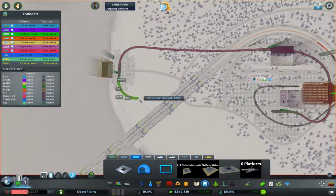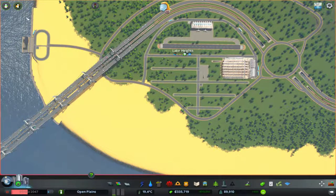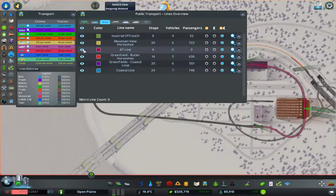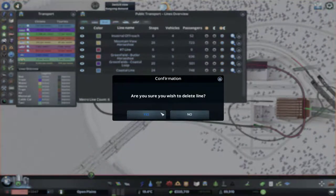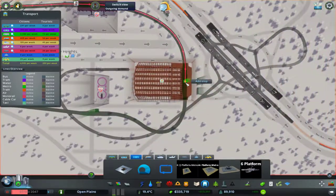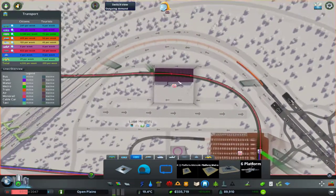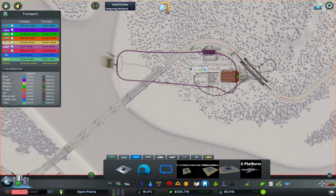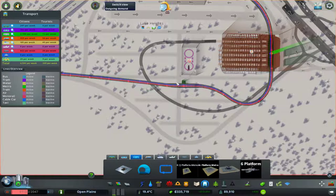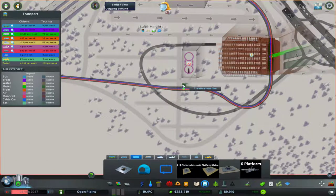It doesn't really change anything, but it just means if you want to go to one or the other then you can. What it does mean is I'm going to have to get rid of that line, so let's go into metros — it's this line, we'll just get rid of that line and re-line it out. We'll put in the line and have one going clockwise around this area and one going counterclockwise. It'll be interesting to see whether people go one way round or the other — maybe they'll go clockwise to get to this area but counterclockwise to get to the airport.